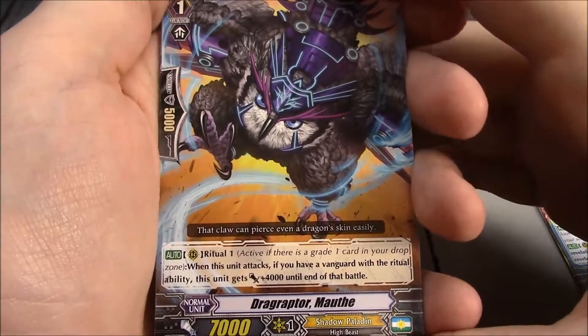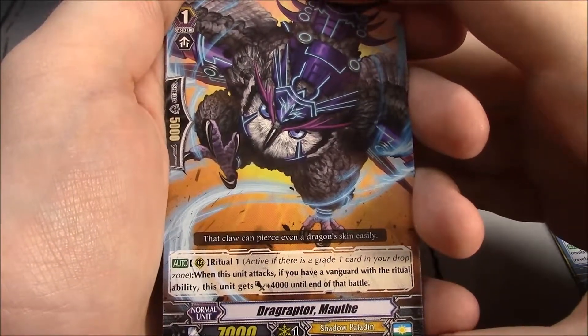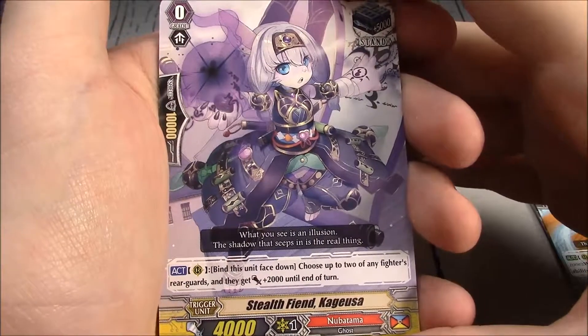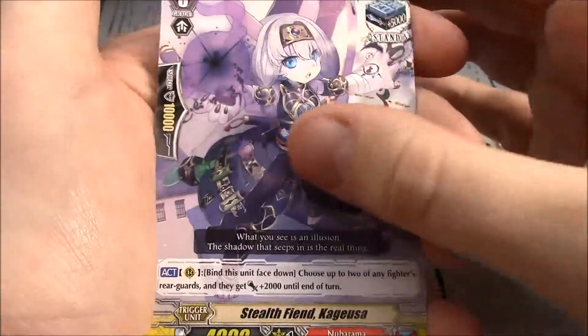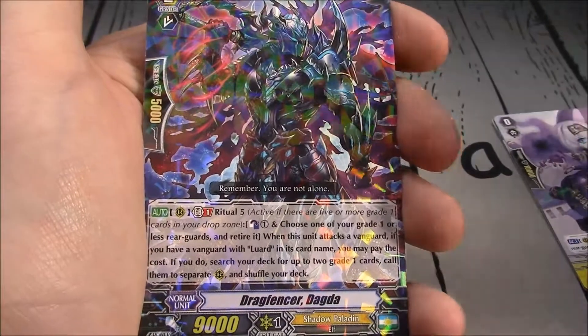Drag Raptor Mouth — Shadow Paladin, Grade 1, 7k, Ritual 1. When this unit attacks with your Vanguard with a Ritual ability, this unit gets plus 4k until end of turn — not GB restricted. Stealth Fiend Kagusa — Stand Trigger for Nubatama. Rear guard: bind this unit face down, choose up to 2 of any fighter rearguards, and they get plus 2k until end of turn. Also not GB restricted.